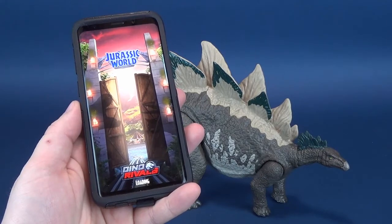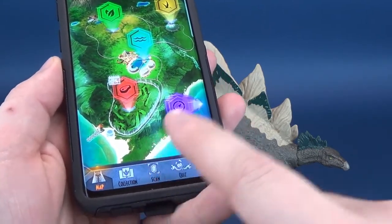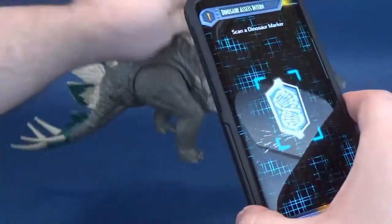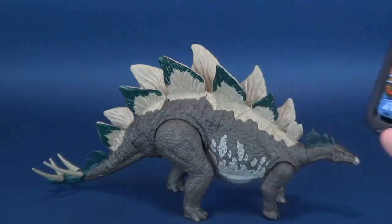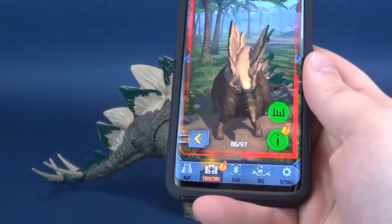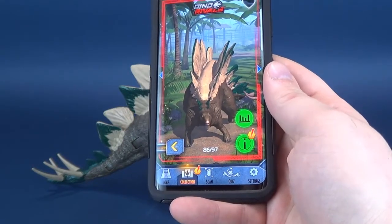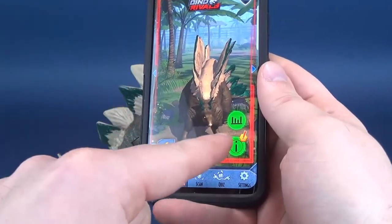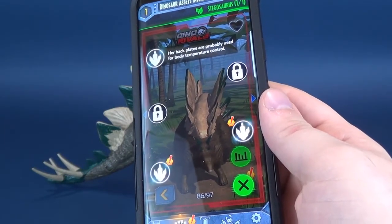Just before we wrap up, we're going to go into the Jurassic World Facts app and select the scan button. I'm going to flip the dinosaur over and line it up until we get a good scan. Here is the new Stegosaurus, which also carries over the same color scheme as the physical dinosaur. Somehow the colors work even a little better on the app than on the physical dinosaur. You basically just look at it and interact with it — you can't really do anything with it, but you can learn stuff. We learn that the Stegosaurus's back plates are probably used for body temperature control.